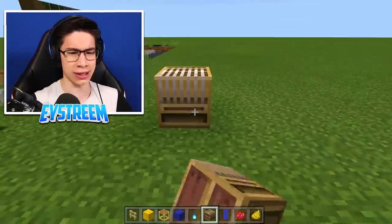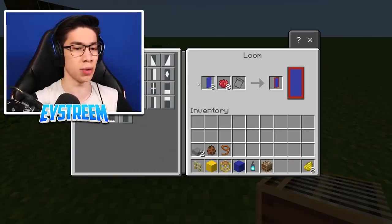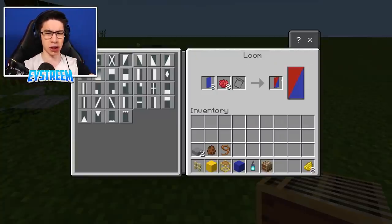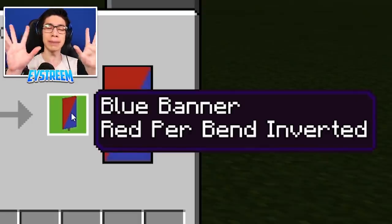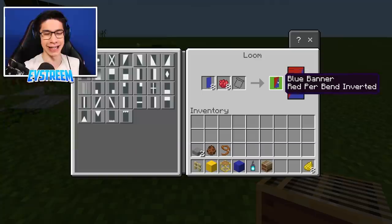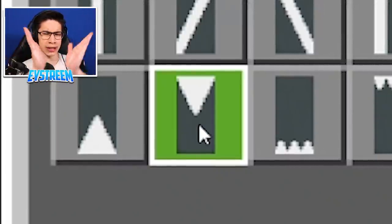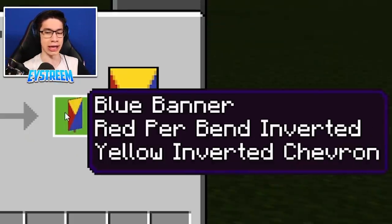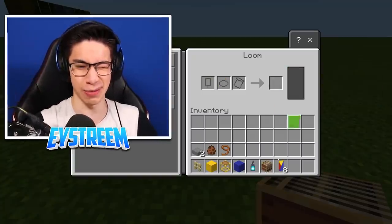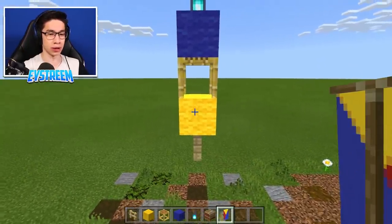Next, we need to decorate it. Chuck down your loom, put your blue banners in, and add your red dye. Choose the pattern that cuts diagonally across in half with red in the top left — I believe it's called 'red per bend inverted.' Make eight of those, put them back in the loom with yellow dye, and choose the triangle facing downwards — called 'yellow inverted chevron.' Make eight of those, then bring them up to your box kite and place one on each side of the yellow wool.